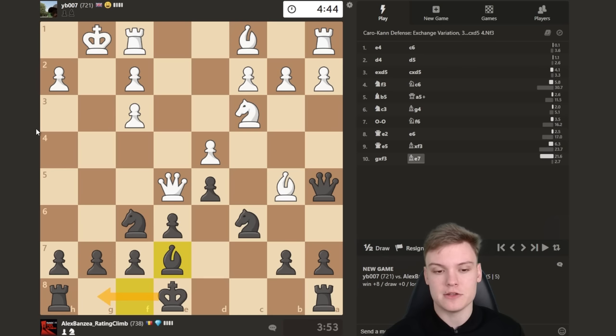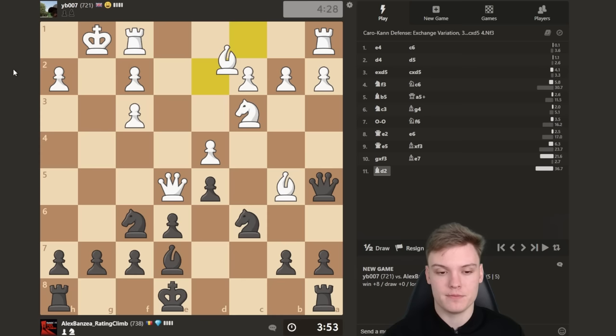Strategically speaking, our position is already close to winning because his king long term is just going to be super vulnerable. It will take a little time to maneuver our pieces and improve the position, but already I can tell black has a pretty large advantage. Bishop d2 — good move, threatening some kind of potential tricks.